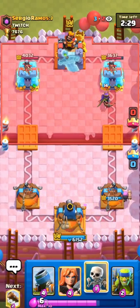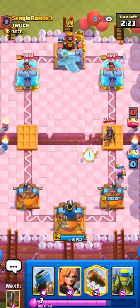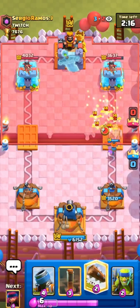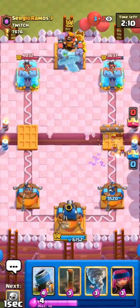I feel like it's better to have spear goblins unless you're in mid ladder and don't really care about fast cycle, because you're not really going to face normal decks there. I feel like it might be better to have mega minion for a lot of you, but spear goblins are probably a bit better for where I am on ladder.